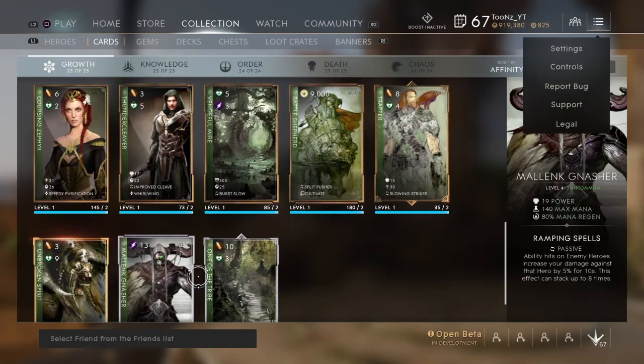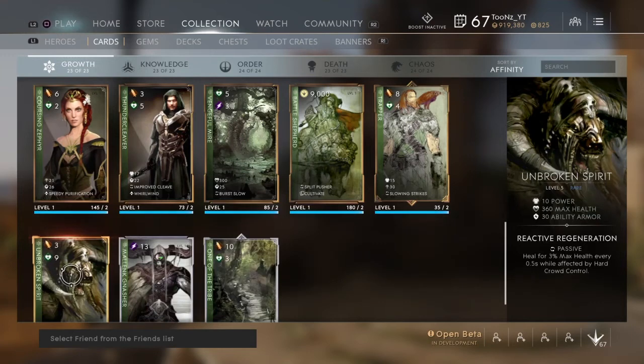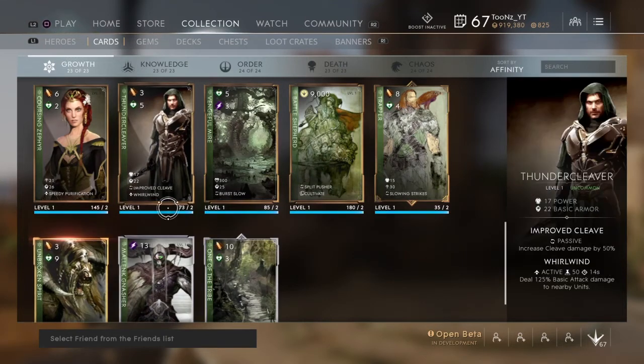Unbroken Spirit was reworked — all the stats are the same, but it's now a passive heal for 3% max health every 0.5 seconds while affected by hard crowd control. The way I'm interpreting this is instead of a flat 3-second duration of 3% max health regen, you now receive the heal only for the actual duration of the stun. So if you're stunned for one second, you only get one second worth of that 3% regen. It's essentially a nerf.